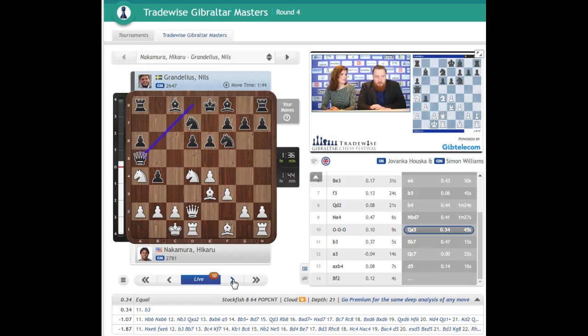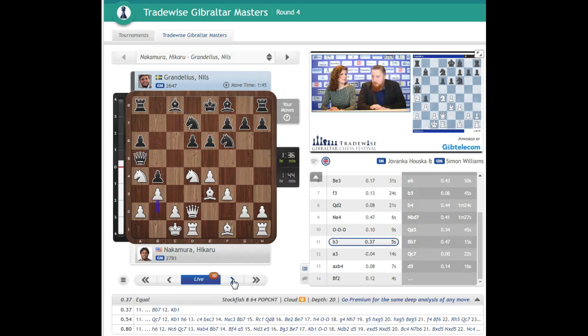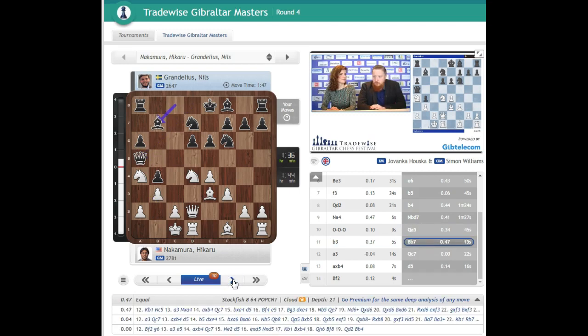Bishop b7. And here this is still theory — Kasparov analysis from the 1990s. If black is allowed to just develop, it seems like black has already achieved quite a great deal: rook c8, and even this knight can come in trying to get rid of the knight on a4. The queen — black is doing quite well in this attack already. White hasn't got marching up on the king's side.